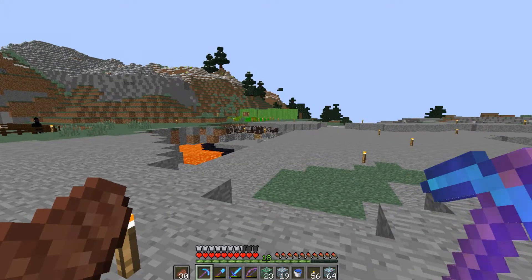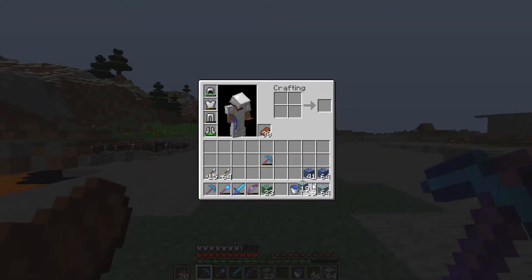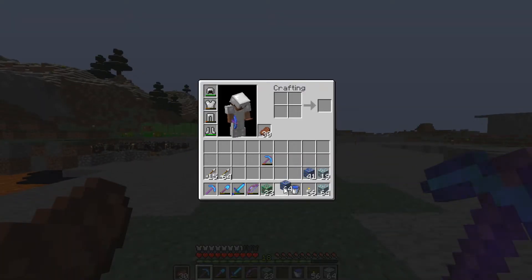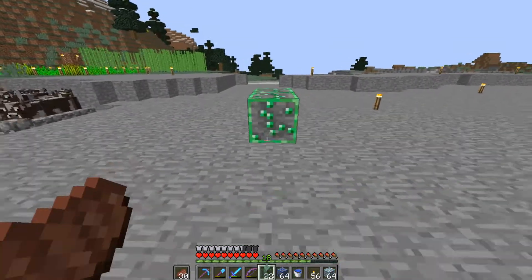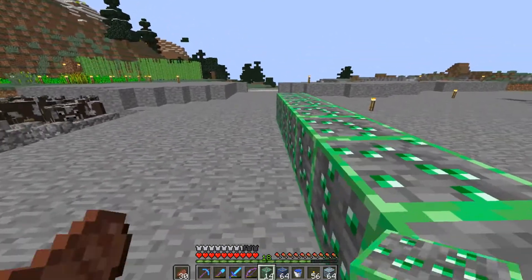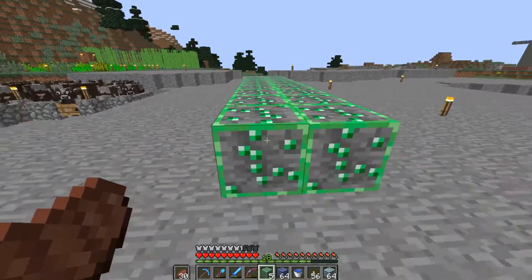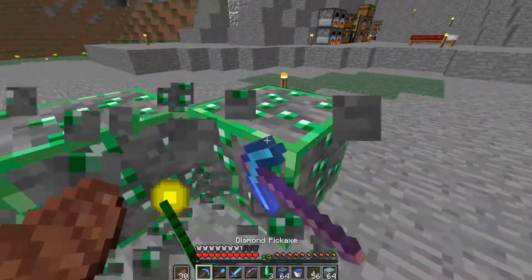With this Fortune 3 we're going to mine 64 plus 19 diamond ore, 23 emerald ore, and all this lapis ore to see what we get. Fortune 3 technically doubles the amount we get — this isn't a test or anything, it's just something I wanted to do on camera for the satisfaction of it.